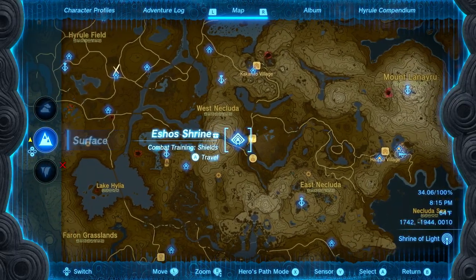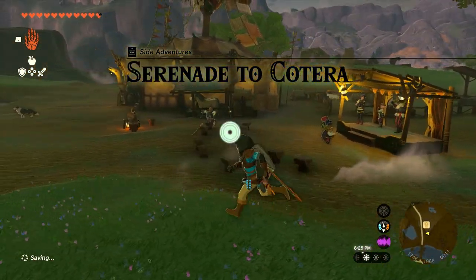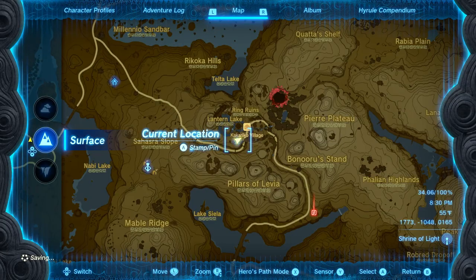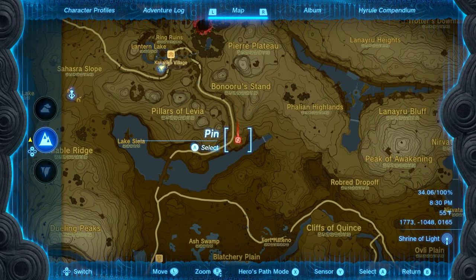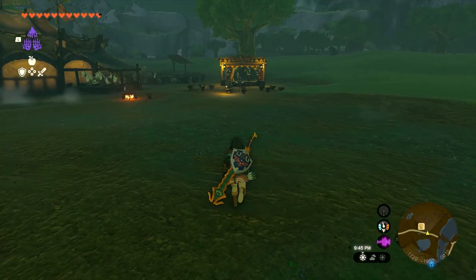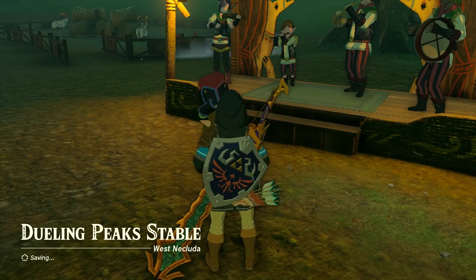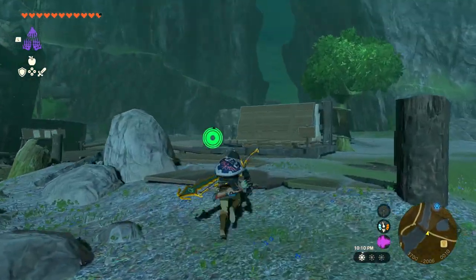The next place is the Dueling Peaks Stable, right here at the Esho Shrine — bottom right of the map. Talk to this guy and that'll start the quest for the last one. For this you need three Coarse Ore honey, which you should have got from the guy who was stuck in the hole. After that, make your way to Kakariko Village and go all the way down to talk to the guy Beats — you'll hear him banging on the drums. Talk to him, give him the honey, and he'll say he'll come back to Dueling Peaks. Teleport back right after, and now that he's here you'll see them by the water where they tried to cross but couldn't, so they want you to make a raft.